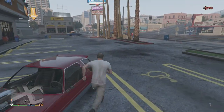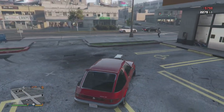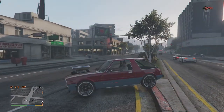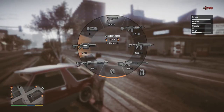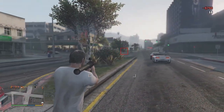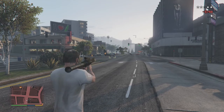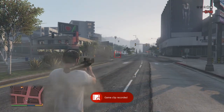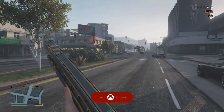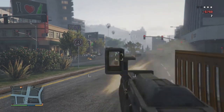So first of all we are going to take our pimp mobile and park it safely while we go blow up a whole load of stuff. This here should be a good place. We will show you the homing missile first - as you can see it locks on to stuff. I'll actually show you this in first person. The homing launcher - look at that, that is a complete beast.